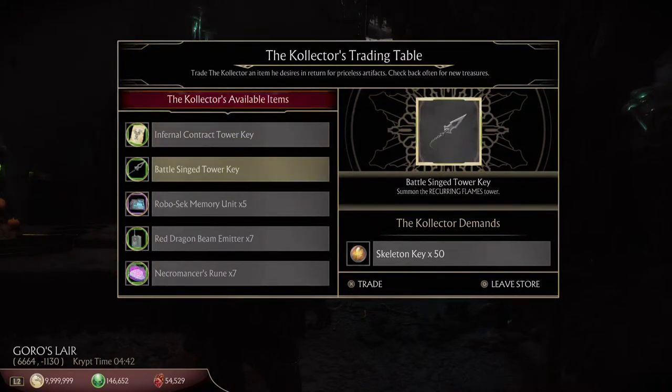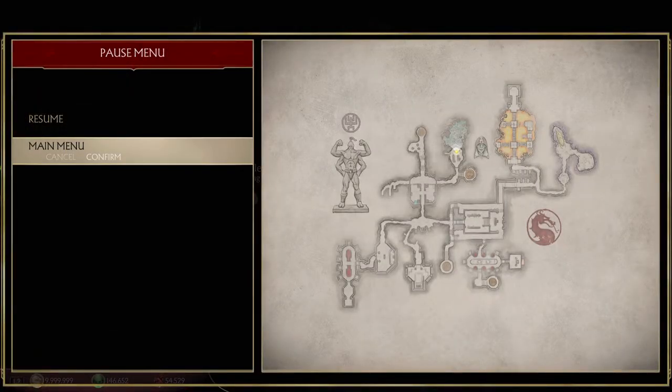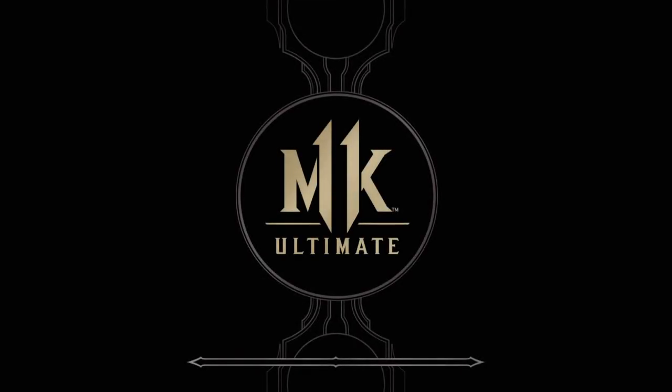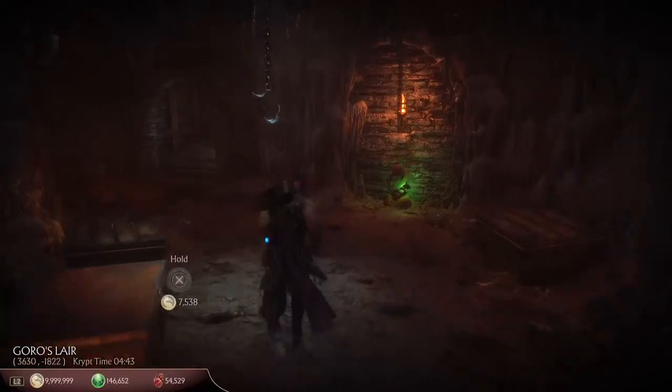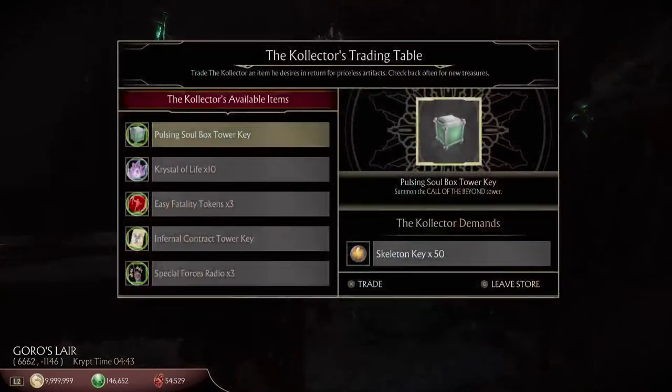Here we have two tower keys, but unfortunately both we already have. The one we're missing is called the Looping Hourglass. The Infernal Contract tower key is here, and we're going to talk about where to get all of the keys. But the most mystical one is probably the Looping Hourglass time key, which is only available through collector trade. Some tower keys at this point are only available through collector trade, especially for older players who missed out.